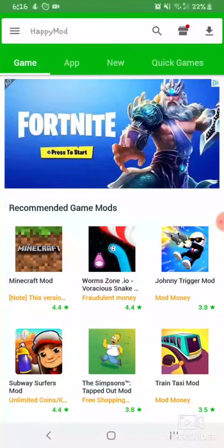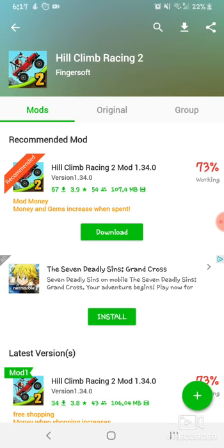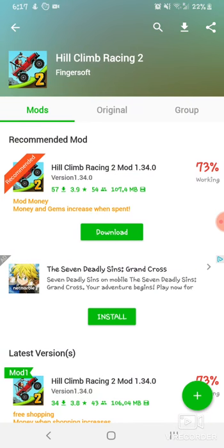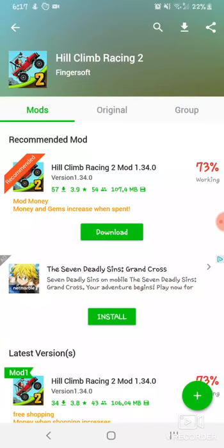A game I could show - Hill Climb Racing 2. I think it's this one. You already have it installed, now you gotta download it. When you install it, it's gonna tell you to watch an ad. If you already have Hill Climb Racing 2 installed, uninstall that game first. Then go ahead and hit download.